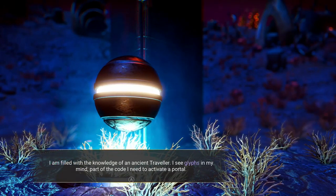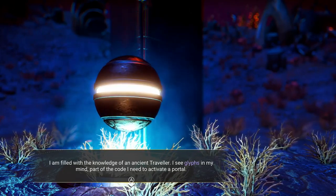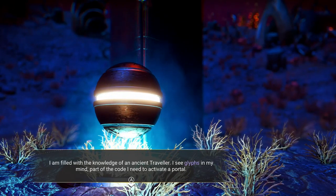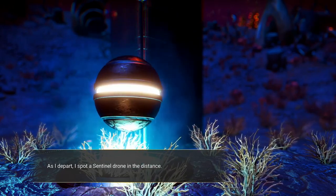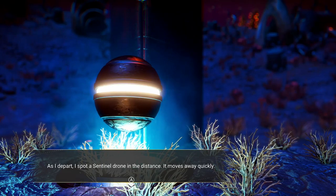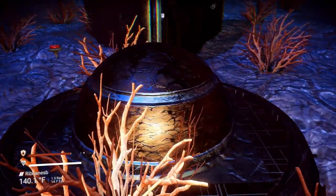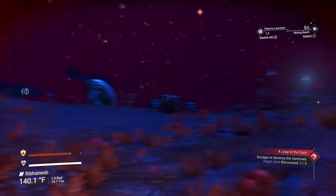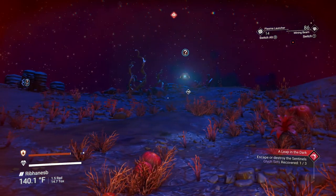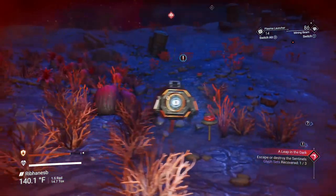I am filled with the knowledge of an ancient traveler. I see glyphs in my mind — part of the code I need to activate a portal. As I depart, I spot a sentinel drone in the distance. It moves away quickly... or doesn't. Oh boy — escape or destroy the sentinels. Well, I guess destroy it is.